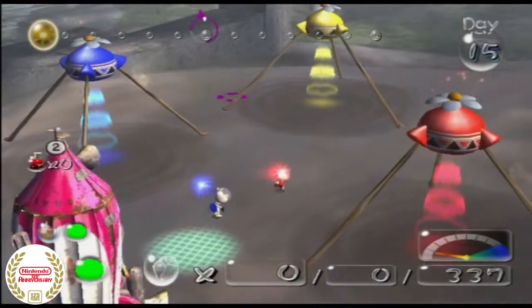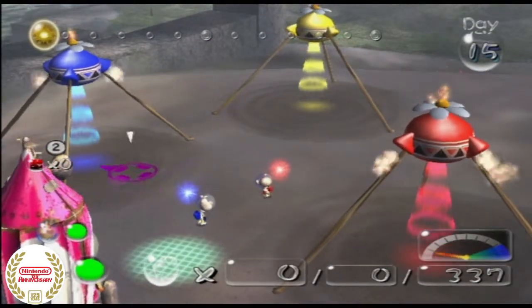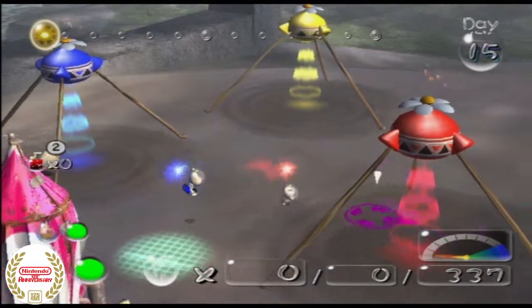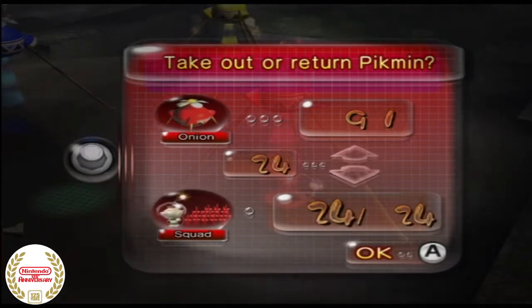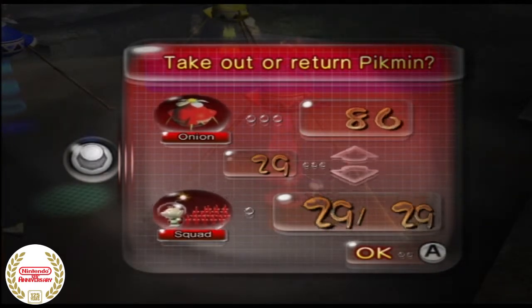Pikmin 1 was great. You had the three colors that you see here: you had blue, yellow, and red. Red is your basic Pikmin. We'll go ahead and grab out 30 of them.